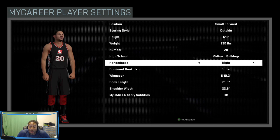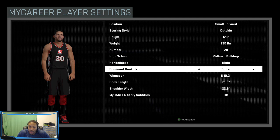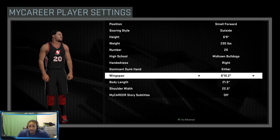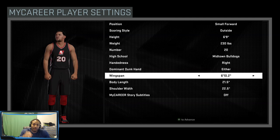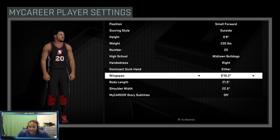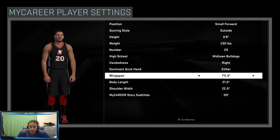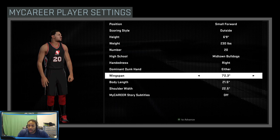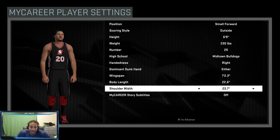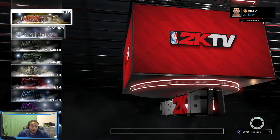I made my guy right-handed. Some people say if you're going to have a shooter you need to make them left-handed - that's up to you. For dunk hand, make it either, because you want to be able to dunk with either hand going to the bucket. As an outside small forward, your driving dunk is going to be low anyway - it maxes out around 75. You don't want to be hampered by that. I maxed out my wingspan and body length.